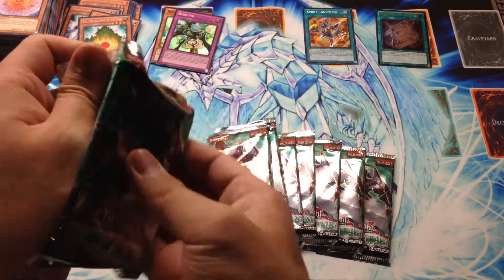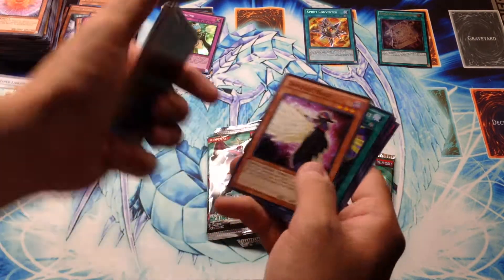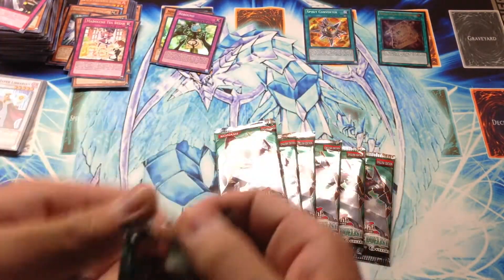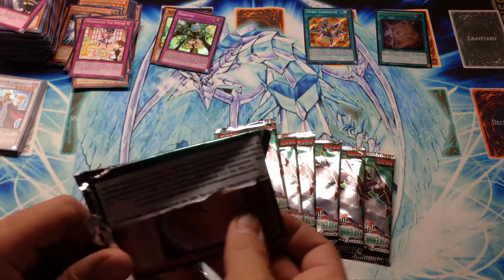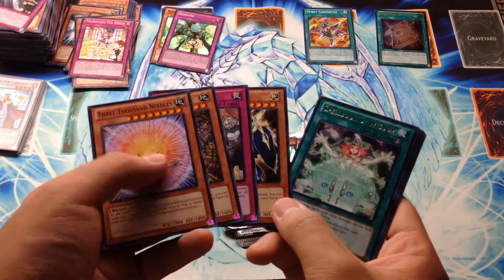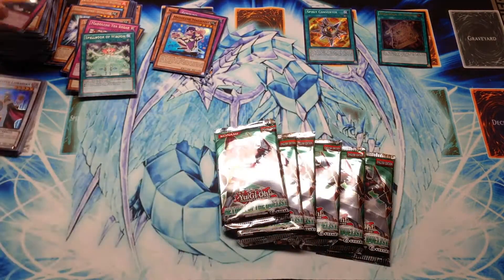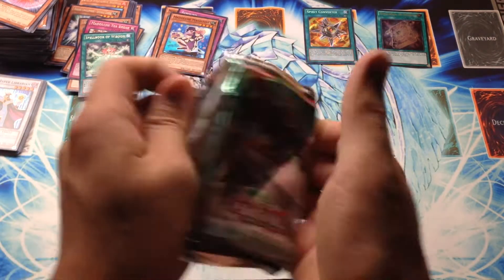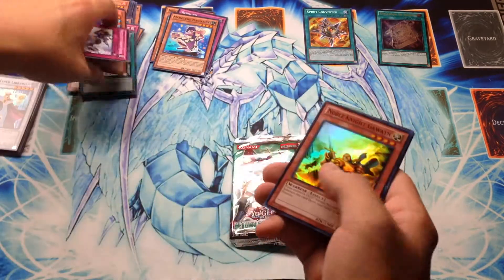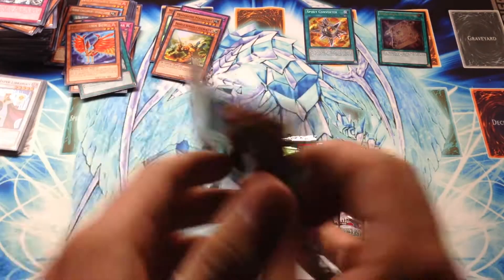Let's see where our luck takes us. Madolche Tea Break, and that's it. 3,000 Needles — I remember when 1,000 Needles first came out and they kind of evolved him. Spellbook of Wisdom. One super rare: Madolche Magellane — very nice. We have Phoenix Bow and another Gawain. No... at least he's a super. I can't even say that.